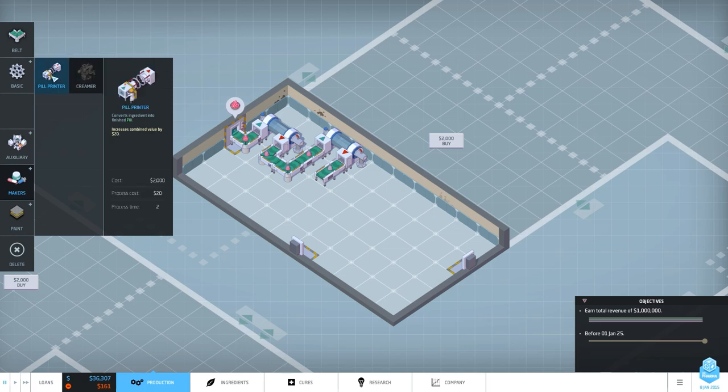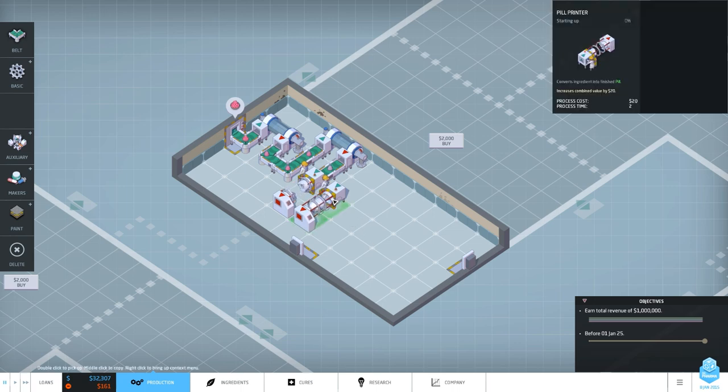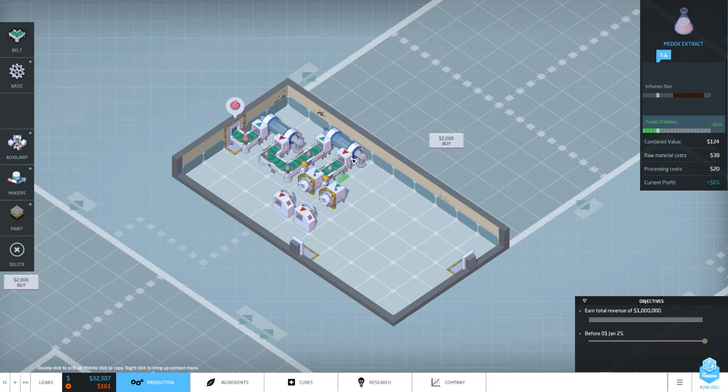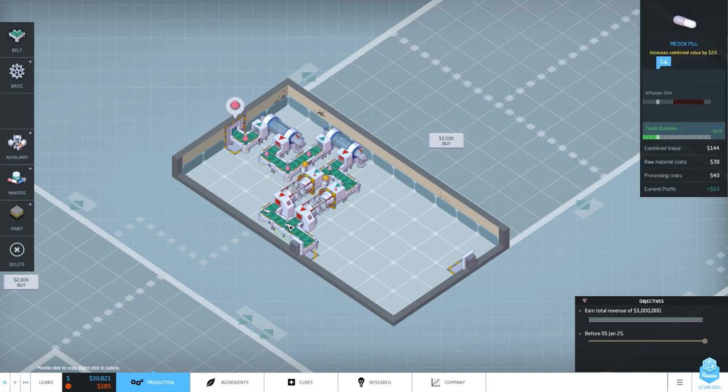Now we have a basic material that can be made into pills. We have a pill printer - later on you get a creamer which has some nice things to it, but for now let's use this. The processing time is two steps and the pill printer pushes out with one step, so it's a two-to-one ratio. Let's connect it and let it run to see if we successfully manufactured our first drug.